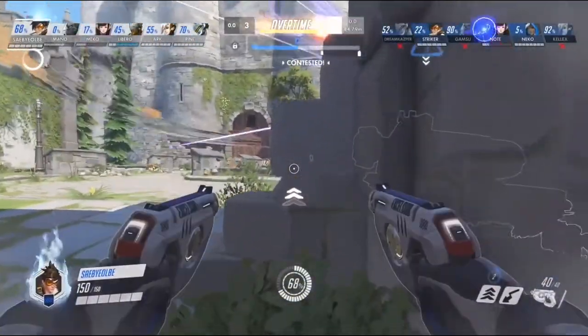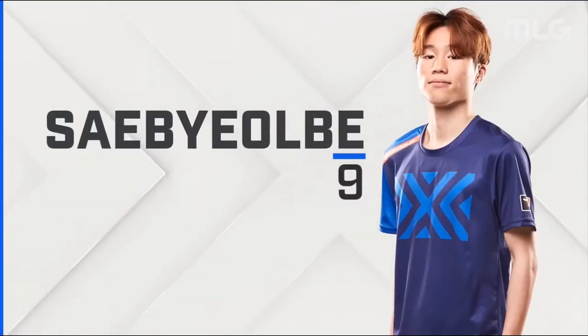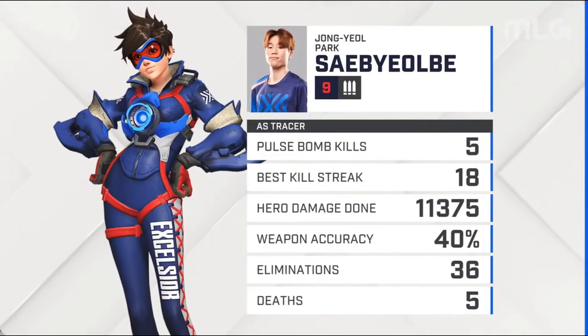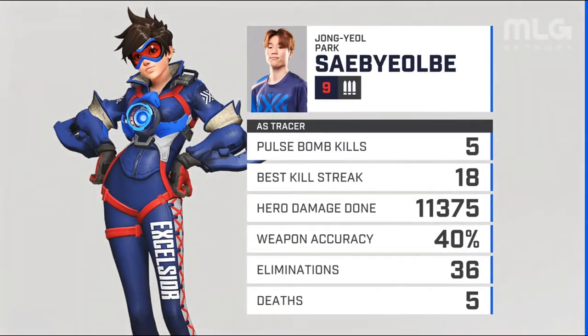Previously in that Junkratown round, he put a lot of effort into flanking effectively and getting into the backline. He squeezed himself in on that second stage — going around that S-bend, SabieLB immediately annihilates Tobi on the Mercy, then picks up a kill on the enemy Winston. He really made Tobi's life hell, just kept going, trying to assassinate that Mercy over and over. Best kill streak: 18. That's a pretty high number — 36 eliminations, 5 deaths. The guy is just a monster on Tracer.